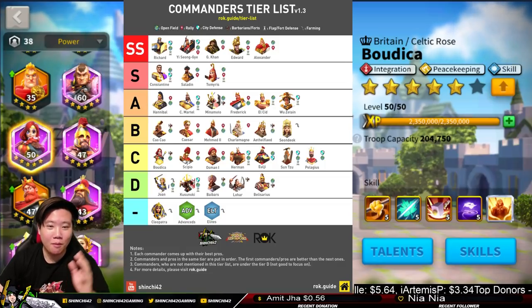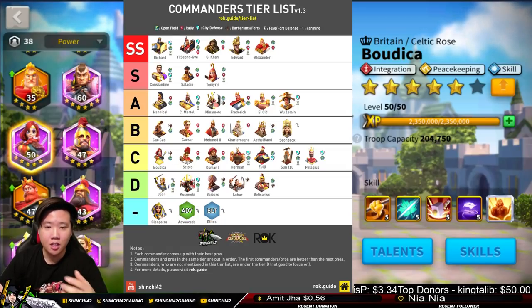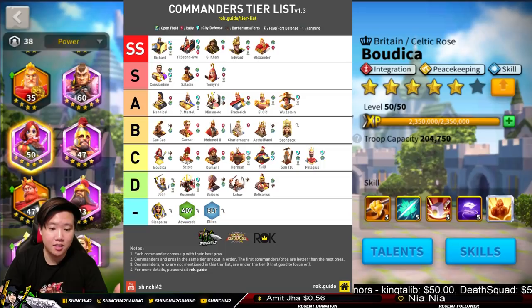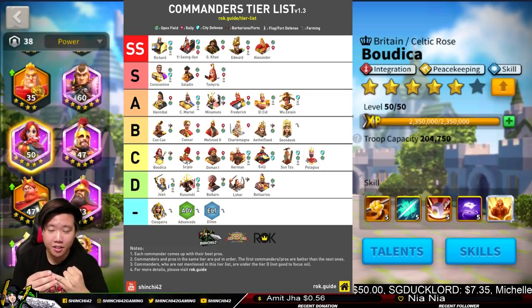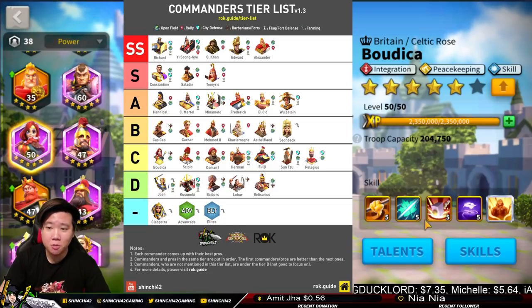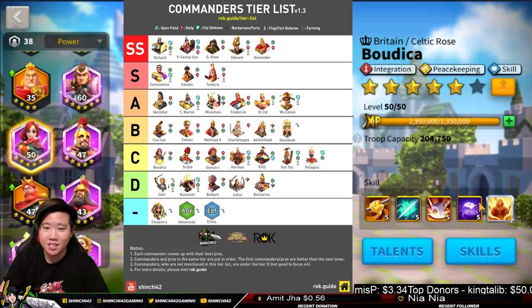Boudicca is here because of her versatility — she can be a peacekeeper and is great on the battlefield. Her active skill has three things going on: a damage factor, an attack buff for herself, a reduction of enemy attack, and a reduction of enemy rage. Her third skill restores rage and has a healing factor, and can proc high damage — starting at a 2% chance but with really high damage. With her expertise, this becomes a 1000 damage factor. Boudicca is one of the really good epic commanders.